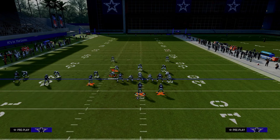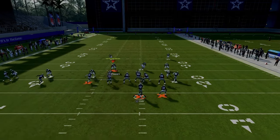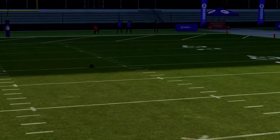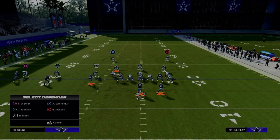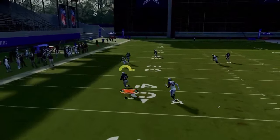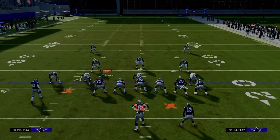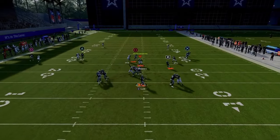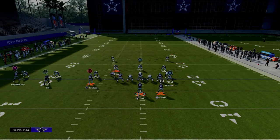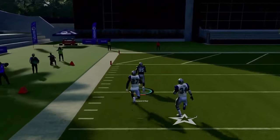If they have a half defender on both sides and user the running back, look to the slot streak — that route can actually beat man coverage, though you need a taller receiver to pull it off best. There's also a window to hit the crosser, and then the deep streak over the top. Check the tight end corner route as well, but it's best against cover three and cover two.